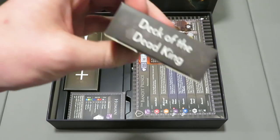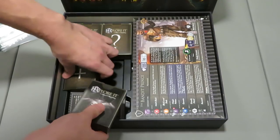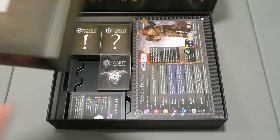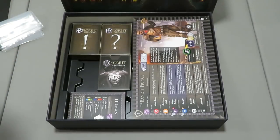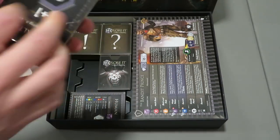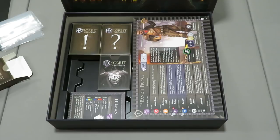There's the 'Deck of the Dead King' and it says 'Burden of the King' — I'm going to avoid opening that one on camera. Let's do the power-up deck. You roll three hexes and maybe it allows you to get a power-up card. I really like the idea that these things are in their own little deck boxes. Let's tear the plastic wrap off one and show you what it looks like — the production quality is really good. I'm impressed.